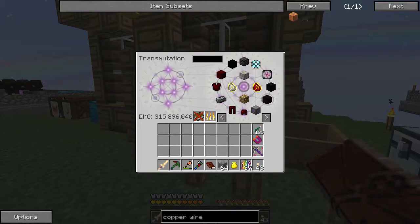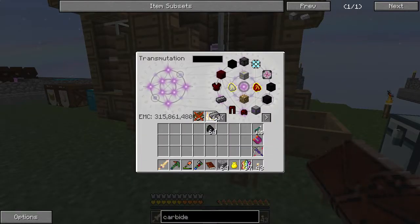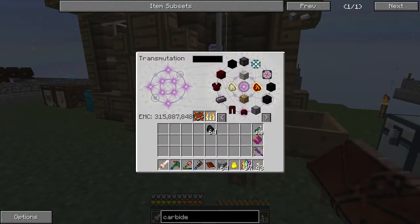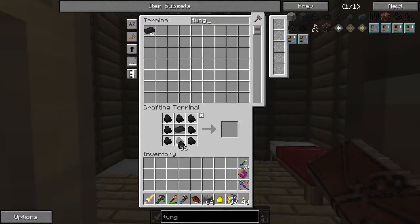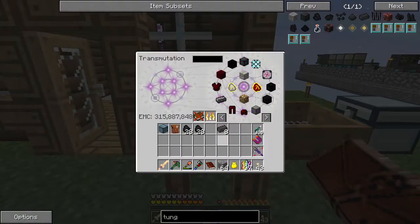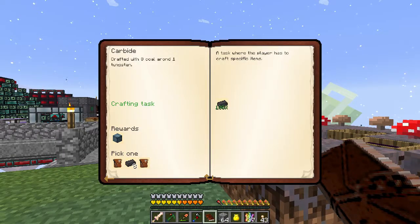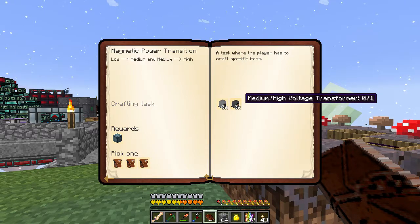We need carbide next. Carbide ingots are tungsten surrounded by coal - eight coal around one tungsten. Tungsten doesn't have EMC so we just need one, surrounded by coal to get some carbide. That unlocks magnetic power transfer - transition rather. So we need some transformers.